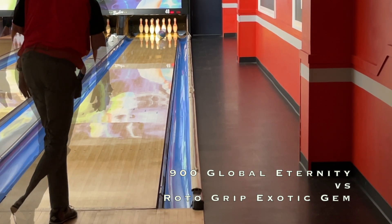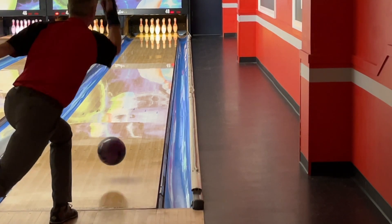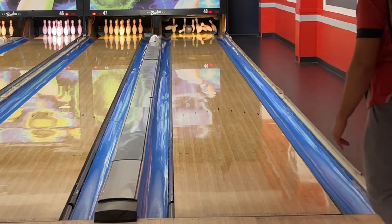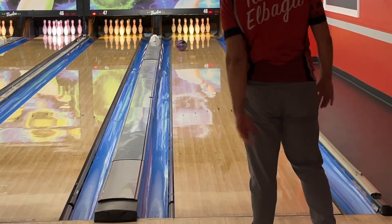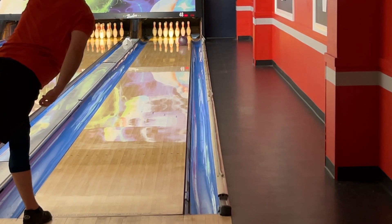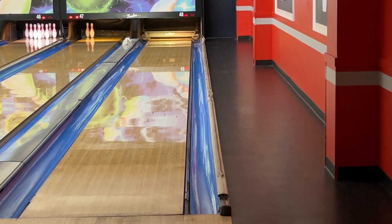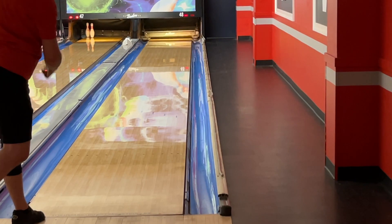To wrap up: the 900 Global Eternity returns that famous shiny asymmetric long-and-angular look to the Storm family — I put it in the mid-defined category. Personally I like a little rounder shape out of the 900 Global side, but the Eternity is clearly a mid-defined ball and you can manipulate the cover as you see fit. Just be aware that if you are a rev-dominant bowler like Tyler, the Eternity will be pretty sideways, especially with a lot of side rotation. Rev-speed-matched bowlers like myself will still see the long and strong motion. If you've been looking for a grip-it-and-rip-it type of shape, 900 Global delivers that.